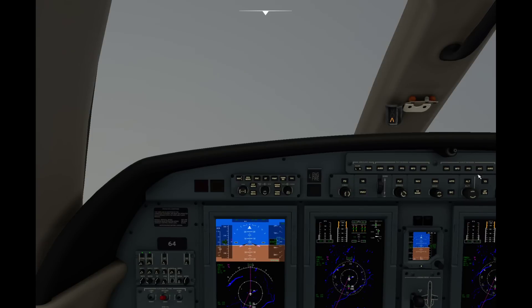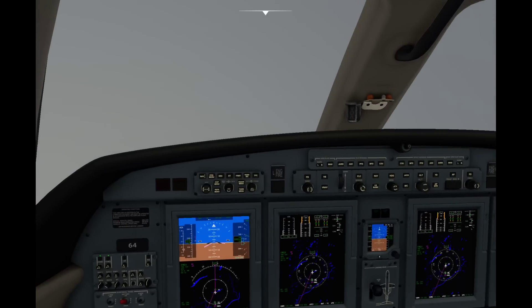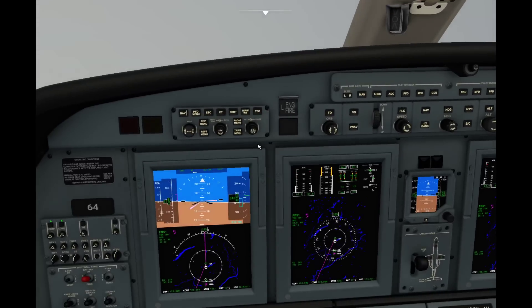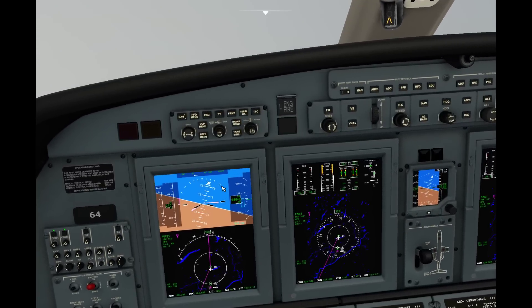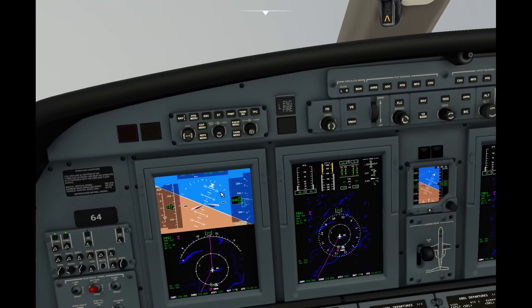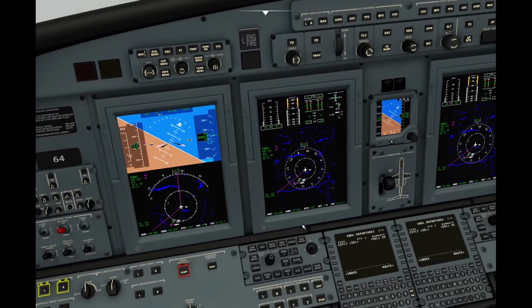Level off at 4,000 feet. I'm going to flip on our autopilot. Since we already preset all the different modes, it's good to go. Now in this aircraft, notice we're just accelerating and accelerating — there's no automatic throttle on a CJ. Do not forget that. So now we're pretty much ready to go. We're now flying the departure procedure. The FMS is doing all the hard work for us.